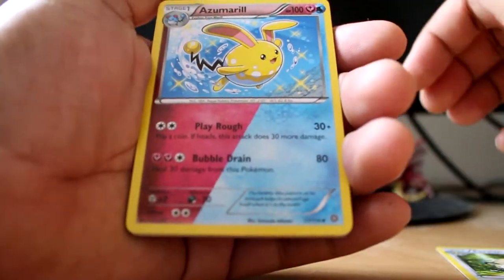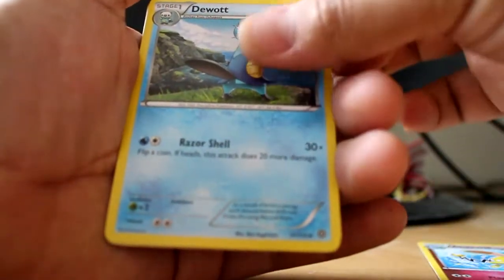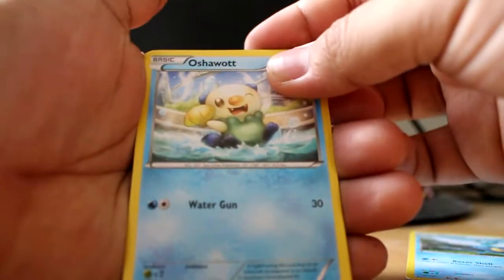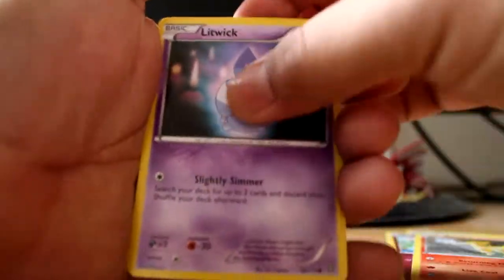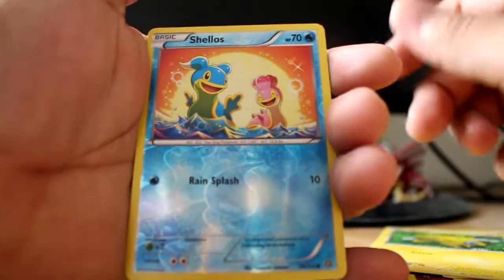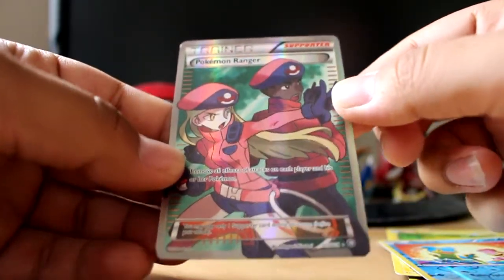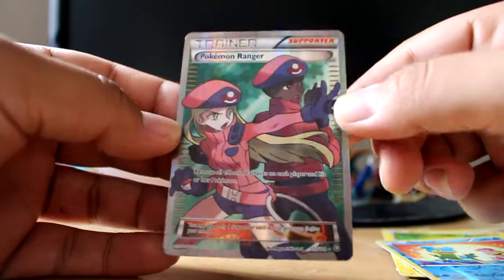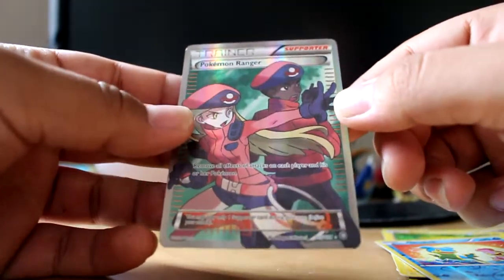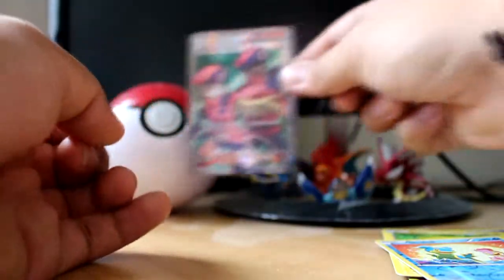Alright, Persian, Azumarill — wow, okay, it's a shiny Azumarill and it's like half-half colored, that's really cool. Then we get Oshawott, Merill, Ponyta, Litwick. We get a reverse Shellos, actually looks quite nice. And lastly, we get a full art Trainer card — Pokemon Ranger. Oh my god, it's full art, that is really awesome. It's not a secret rare, which kind of sucks, but we'll take it.